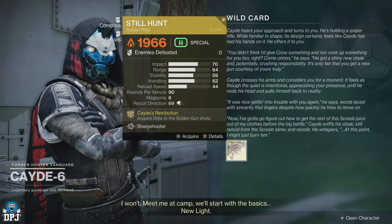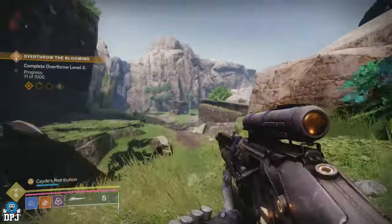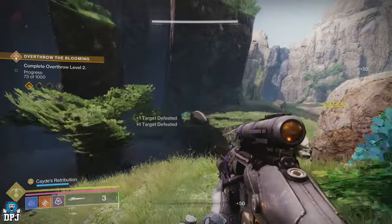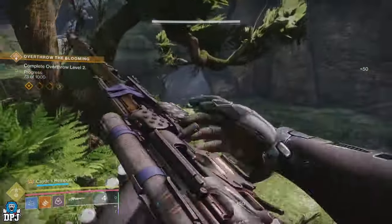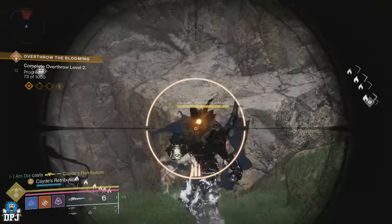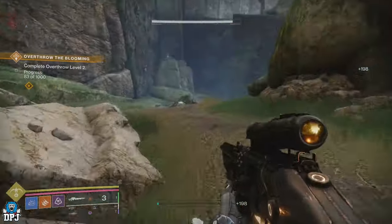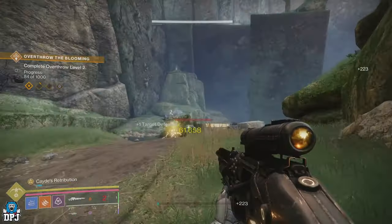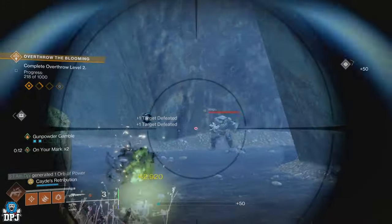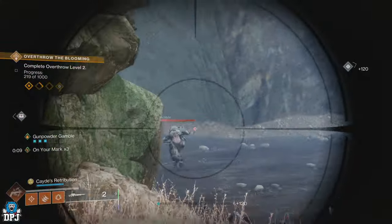What's special about this weapon: getting headshots or picking up orbs charges its mini super bar. When that super bar is full, hold down the reload button and you get 3 Golden Gun shots. This works with every class — Titan, Warlock, and Hunter. What's amazing on Hunter specifically is that if you use the Celestial Nighthawk exotic helmet, those 3 shots become one super powerful shot. Even on this sniper, the Still Hunt fires incredible damage — it's unbelievable.